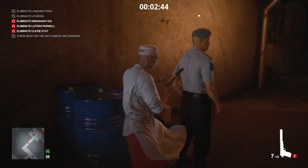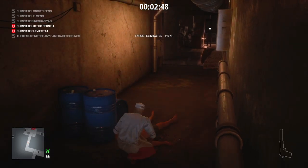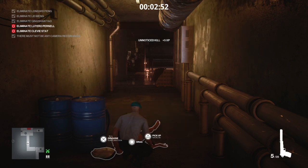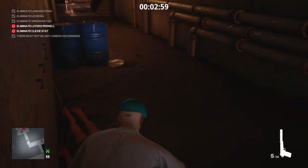As soon as he turns around we want to get behind him as quickly as we can. We're going to plant two in his back, and he's a little too close for comfort to the other two guards over there. So we're going to take his outfit and just hide him as best we can behind these blue barrels. That's not bad actually.